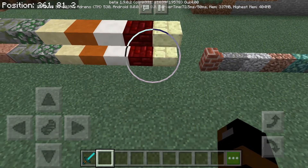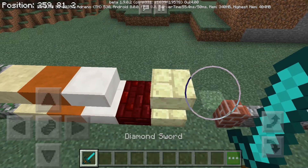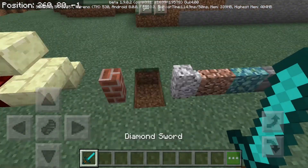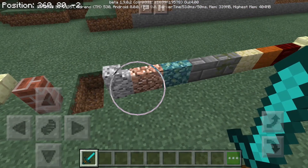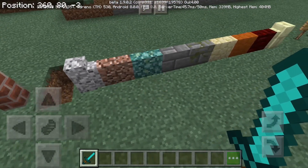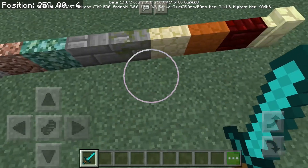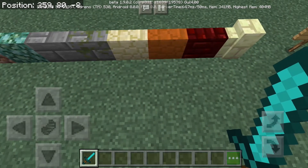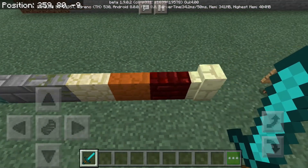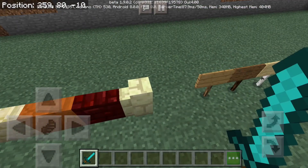And then the nether wart, I believe. They also have nether brick walls. Then there's the brick, andesite, diorite, granite, sea — I forgot what it's called — stone brick, mossy stone brick, sandstone, red sandstone, nether wart, and nether brick and brick walls. That's pretty cool.